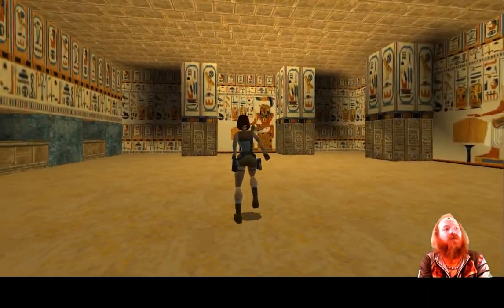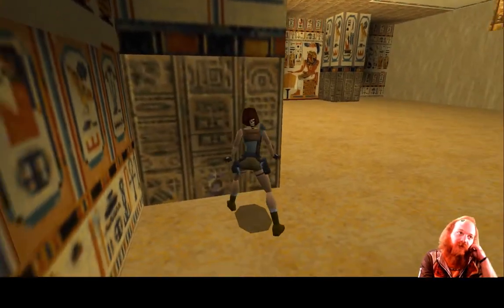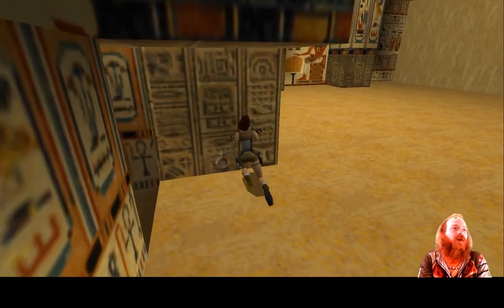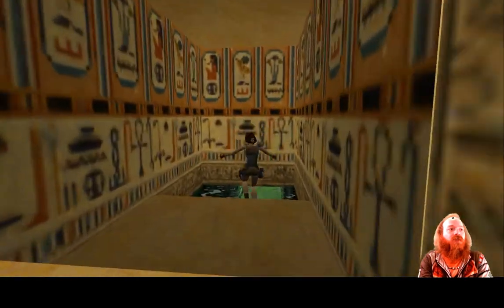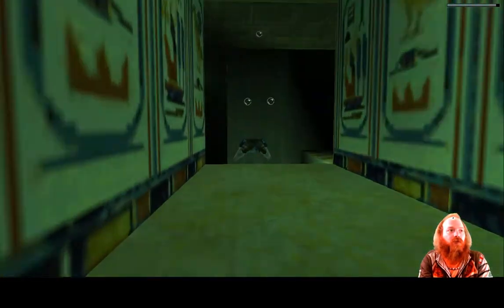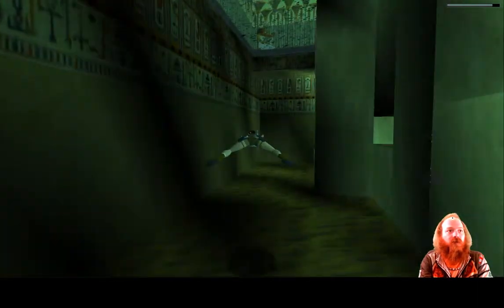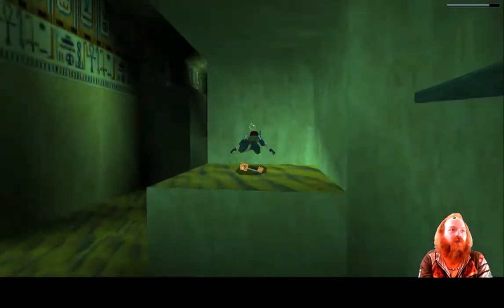Now, there are different movable blocks. The only one that we really need to move is this one, but I'm going to move all of them for you guys and show you what's in there. This one leads us to a pool. Be warned, there is a gator. Yeah, come around this way, and if you look over here, this is where you find the key that you need.